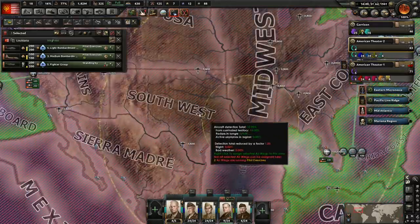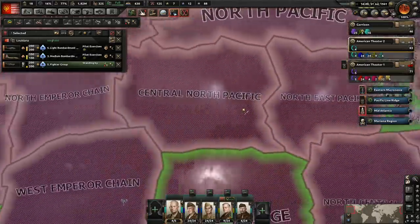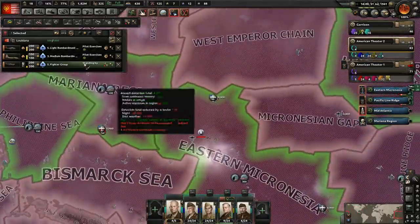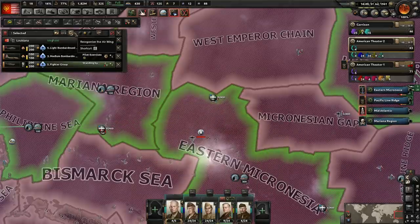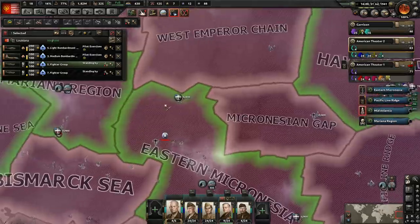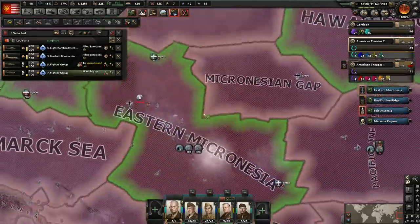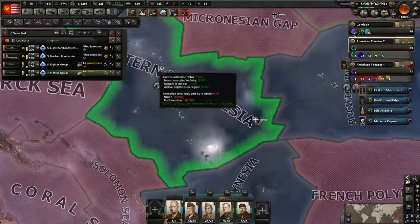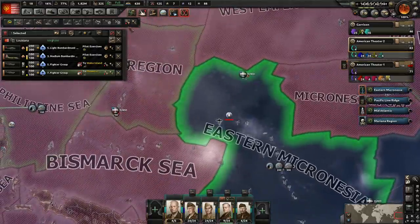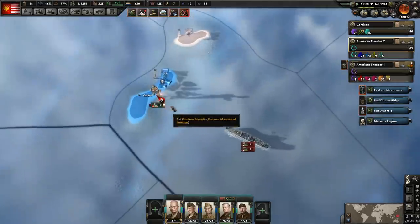I moved the training air force over here. These guys are just on standby because I don't think I have anything for them to do right now. We could have them help provide support for the carriers that we battle — yeah, that's what we'll do. Let's go and split them and then have some go here and provide air superiority. And then some go over here — although we haven't really engaged them much over here, honestly.